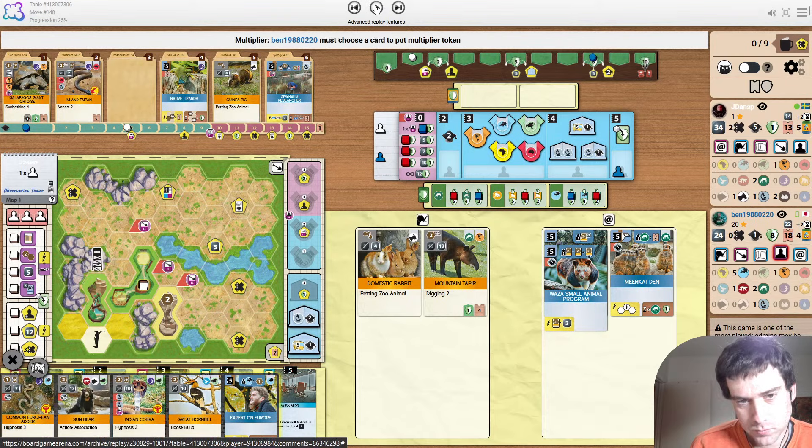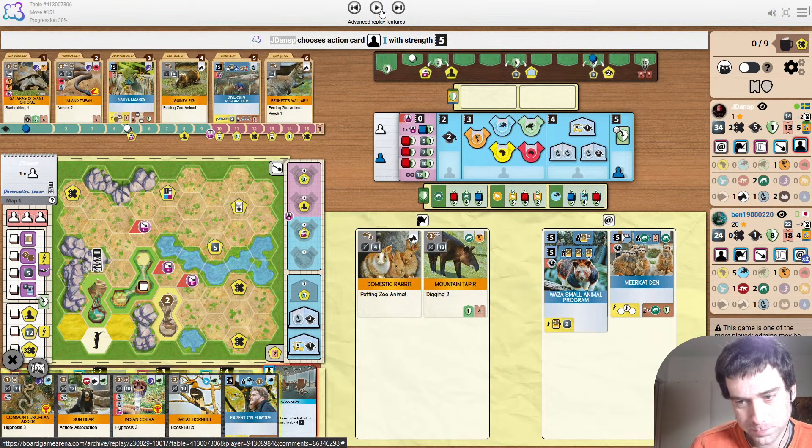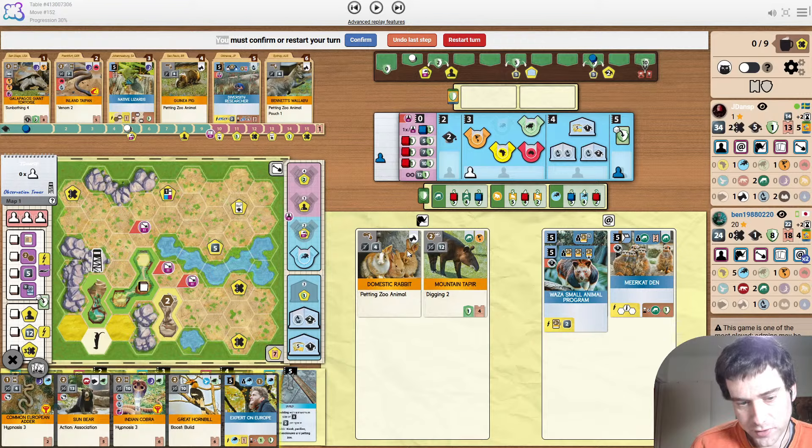I don't think causing the break was a mistake. Multiplier on sponsors is really telling us that they have sponsors they want to play. I think in their position it could also be cool to double cause the break — that would be good while you have an income lead as well. Using association at five to get a partner zoo is pretty sad. Ideally it would have been two herbivores, but just lost out on one tempo to that.